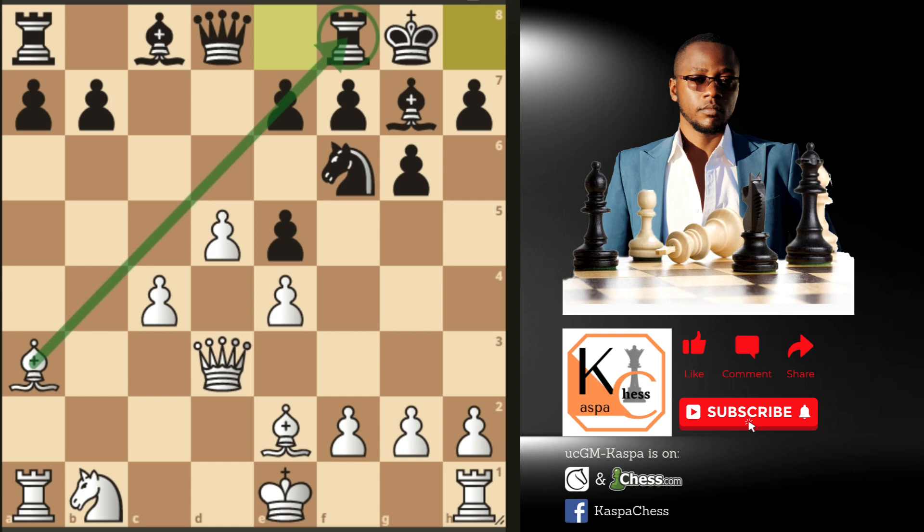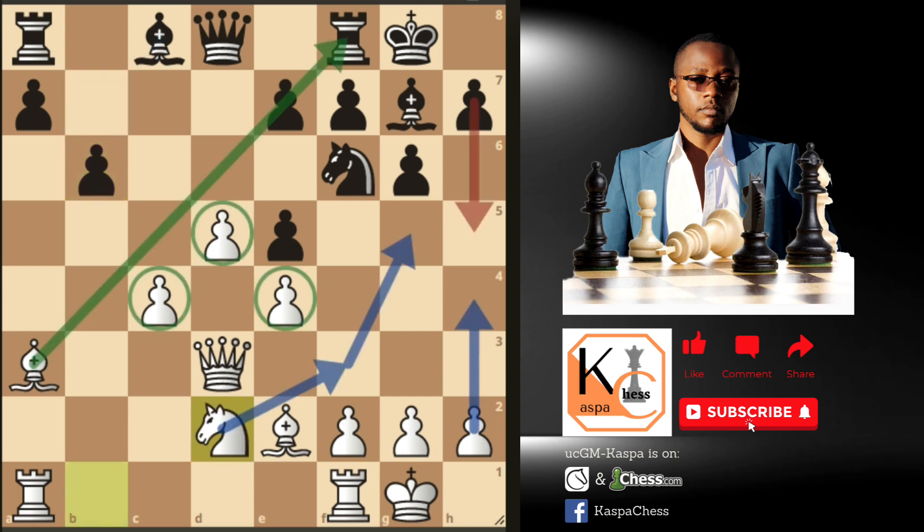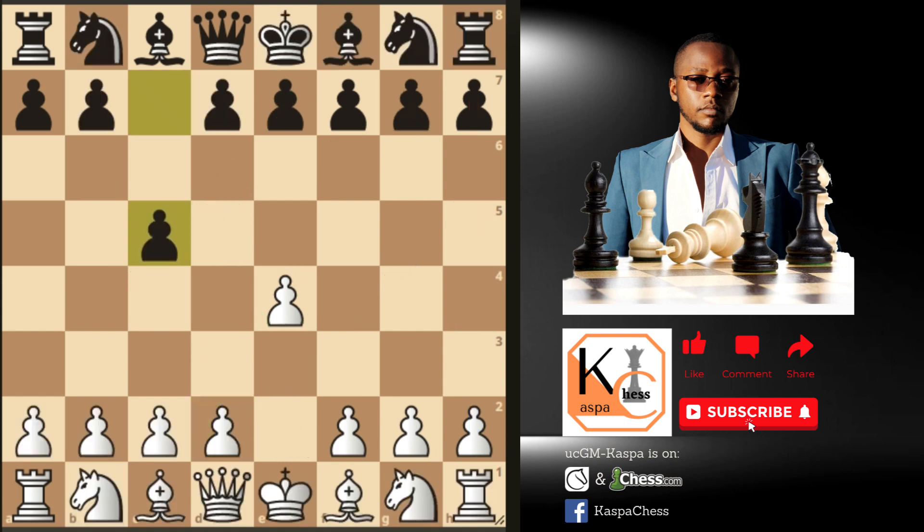After Bg7 we play Be2, then Black castles short. Even though Black has managed to castle, we are still eyeballing the f8 square, indirectly attacking his rook. We castle short as well, b6 by Black trying to develop his bishop, then Nd2 by White. Our b-knight will often go to d2, and the long-term plan is knight to f3 then knight to g5, provided we've already played h4. When we play h4 you'll see Black responding with h5, which leaves his position somewhat weak. Our pawns on the center remain powerful and Black cannot break our strong center.